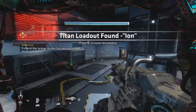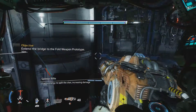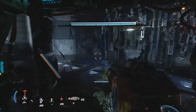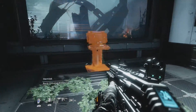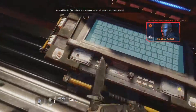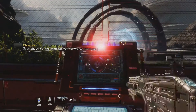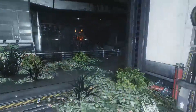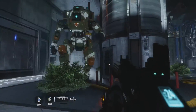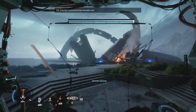Get a new loadout. What the hell was the safety protocol? Initiate the test immediately. Copy that. Do not allow the intruder to reach the arc under any circumstances. The arc is overloading! Everyone evacuate now!